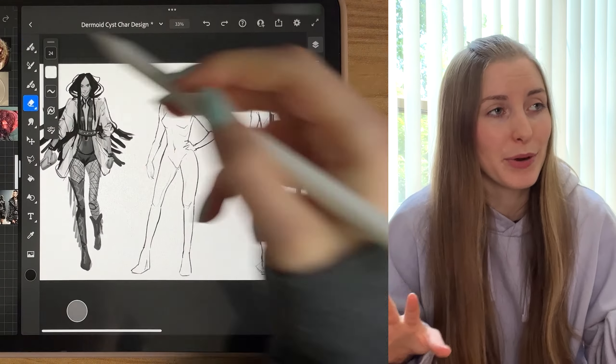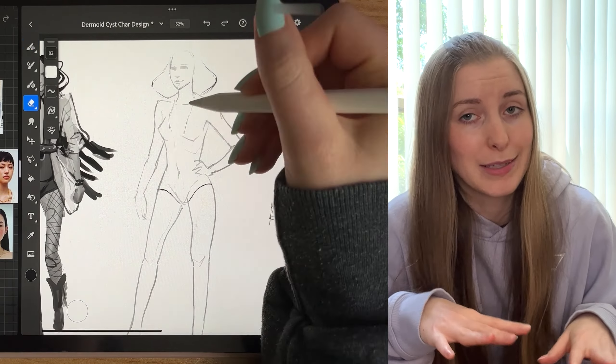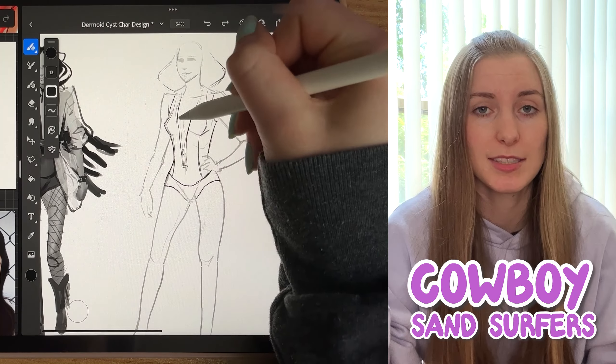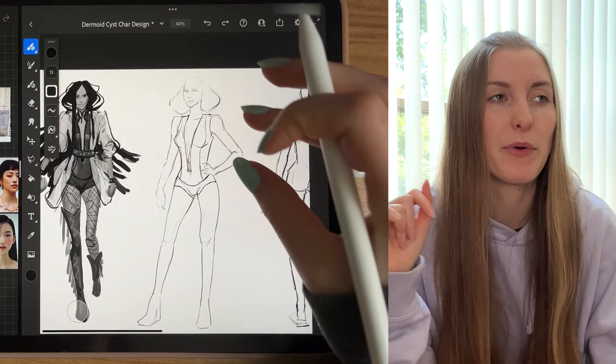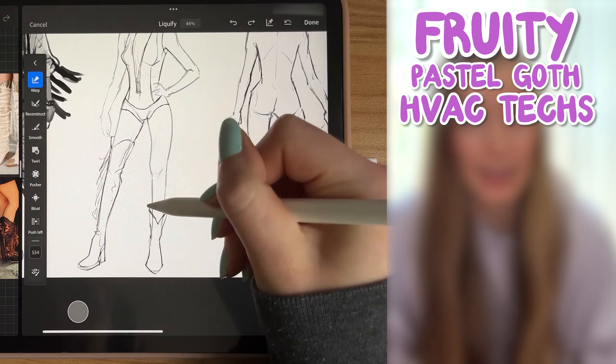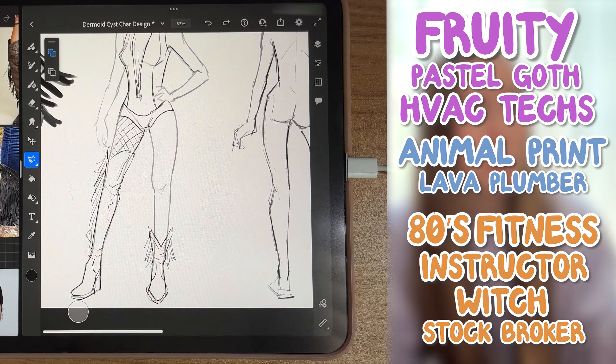What you want to do is brainstorm a unique combo that when you search on Google nothing shows up. For this character I decided to go with cowboy sand surfers, but let me give you some ideas to tickle your creative brain: fruity pastel goth HVAC techs, animal print lava plumbers, 80s fitness witch stockbroker. That last one was actually pretty good — I heard witches don't like capitalism.